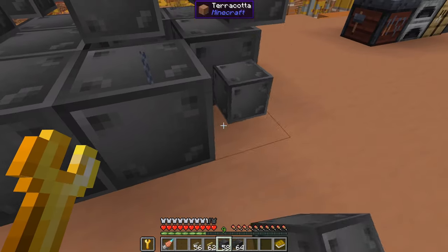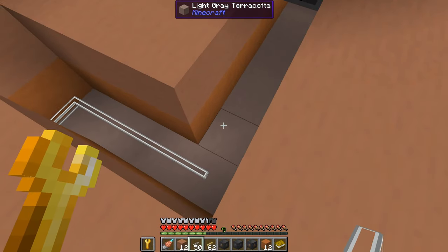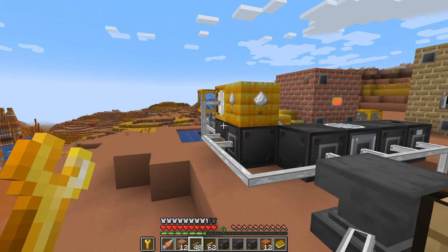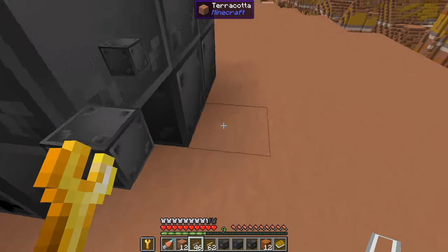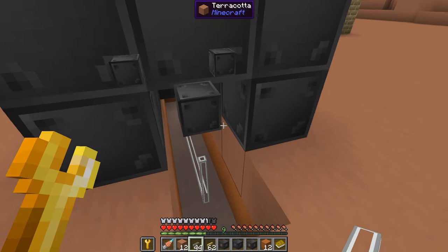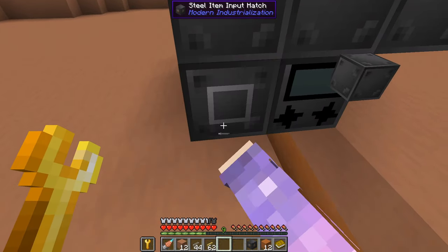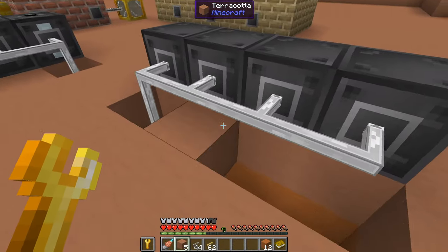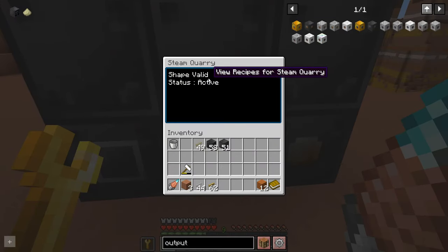It's very handy that it shows you ghost blocks so you know where to put things. If you're getting to this point in the game, you've probably already discovered that you don't have enough steam from your steam boiler and you're going to have to make more of those small ones. Although once we get to analog circuits, that's when you'll be able to upgrade to something a little bit better. For now you're just going to have to put up with running multiple small versions of the steam boiler.